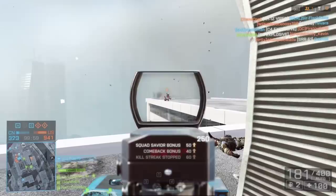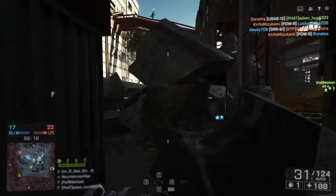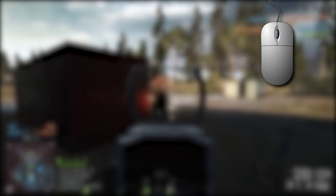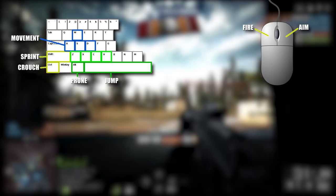Beyond this point, we start binding additional functionality that is not movement related. You want to keep all the movement stuff in an area where you don't have to move your fingers off the WASD keys. I still try to keep my fingers on WASD as much as possible and add as little keyboard functionality as possible that requires moving those fingers around. This is where the mouse comes in handy — you can start binding functions you use frequently to your mouse so you don't have to take your fingers off WASD.